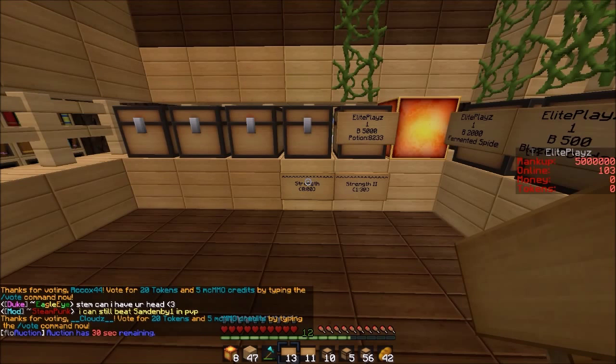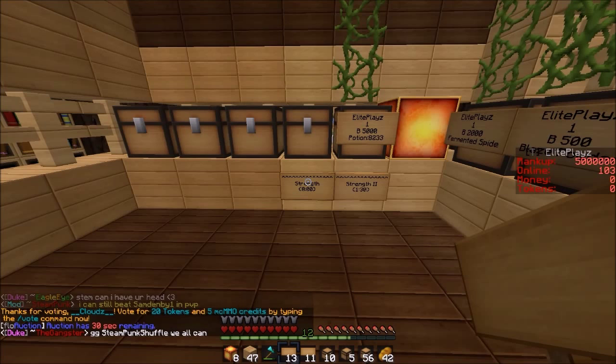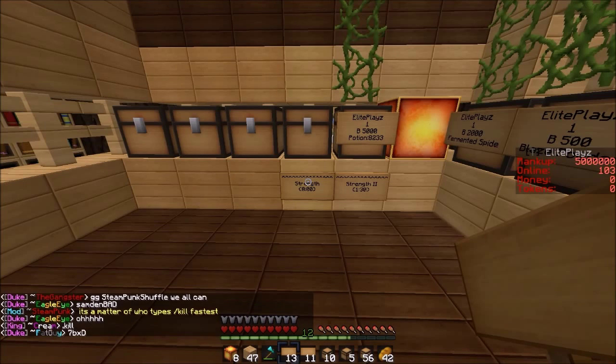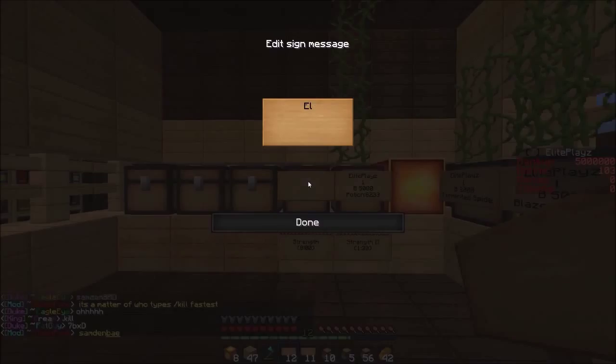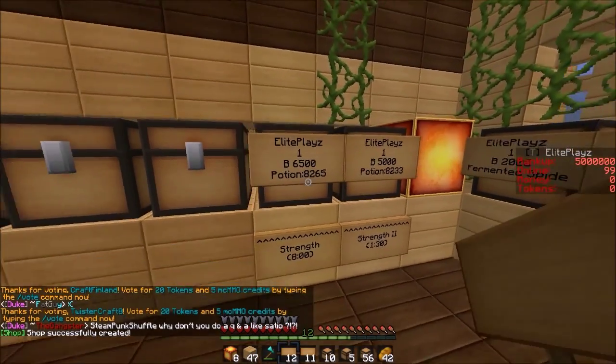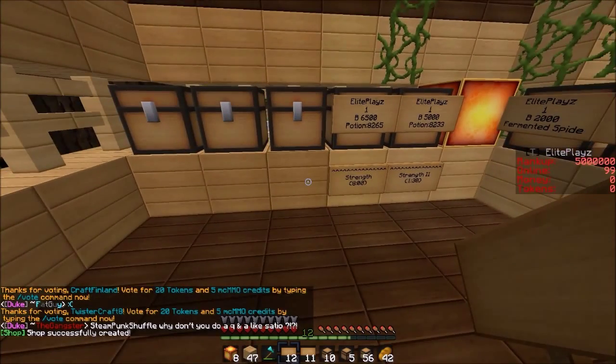Strength, strength, strength, strength... Strength II for four minutes? They have that potion? Okay, Strength potion eight minutes. Let's just put this down here — Elite Plays, one, buy, we're gonna do 6500 — and then Slowness... Strength potion eight minutes, 8-2-6-5. Boom — 8-2-6-5, there's Strength, guys.